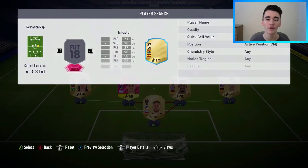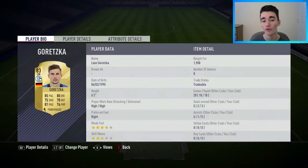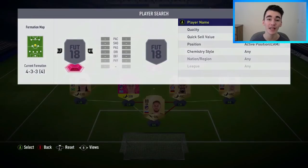Moving on to the right centre midfield position, we've gone with the upgraded 83-rated Leon Goretzka, who I bought for 1,900 coins. Three goals and five assists in the 10 matches — a very good return from this guy. Massive fan of Goretzka — great pace for a centre midfielder, and just the perfect box-to-box midfielder, really. Can score goals, create chances, and really can do everything that you would want.